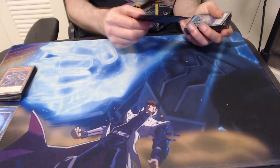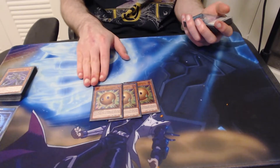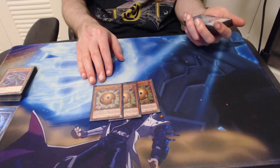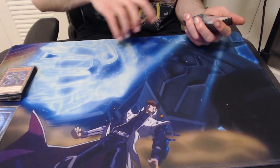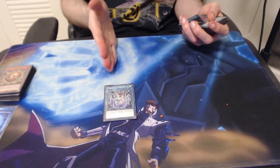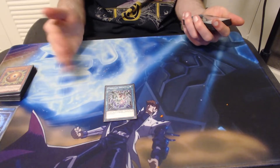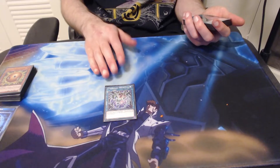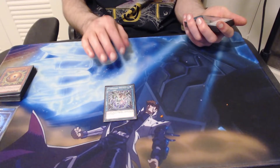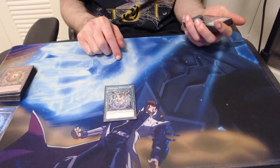The only other monsters we're running are three copies of Sphere Kuriboh, to protect our monsters from anything threatening them — like a DD Warrior Lady or anything big enough to run them over. Sphere Kuriboh is very, very clutch in this deck. The only Cyber Dark spell or trap in Speed Duels is Cyber Dark Impact, which is what you'll be searching with Claw. It's also often what you'll return to the deck with Cyber Dark Style when it makes you put a card back — you can always just search it again with a second Claw. Cyber Dark Impact makes you summon one each of Cyber Dark Edge, Horn, and Kiel from your hand, field, or graveyard to special summon Cyber Dark Dragon.